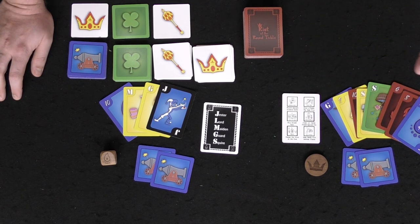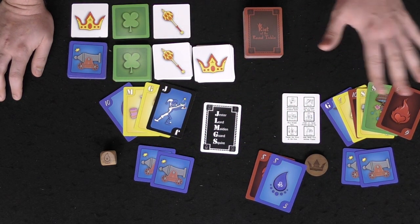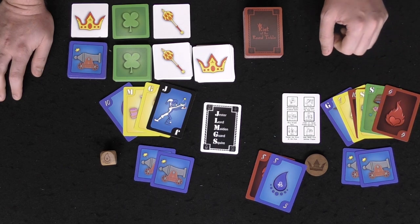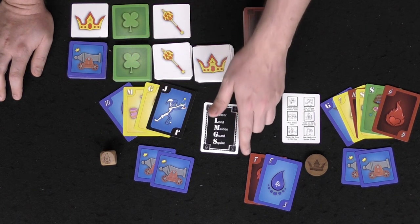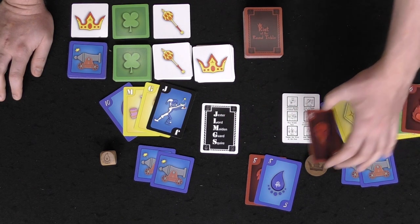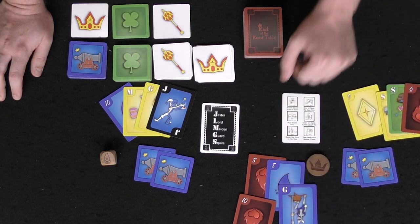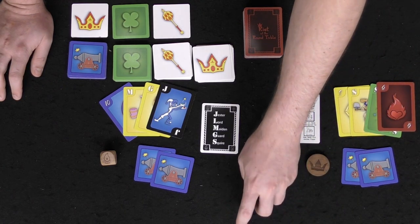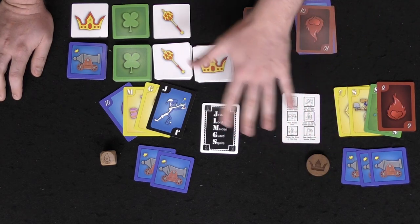Second, the defender can forfeit — picking up all the attack cards and adding them to their hand. The defender also forfeits their turn as the next initial attacker, so in a two-player game this player simply gets to attack again. Third — the best option — is to defend. To defend, you beat the attack cards either with the trump suit or a higher value of the same suit. For instance, a red ten beats a red eight, and a guard card beats a blue eight.